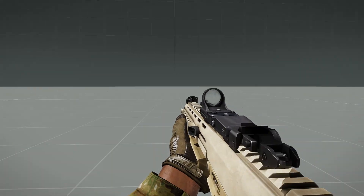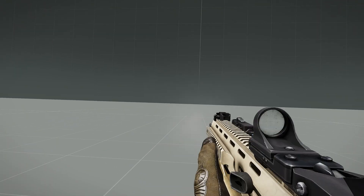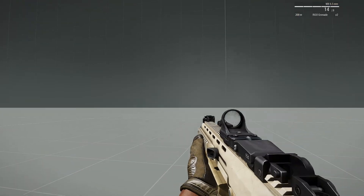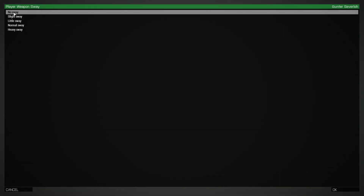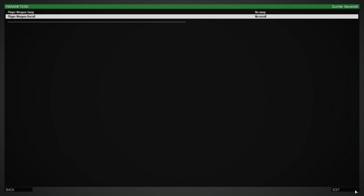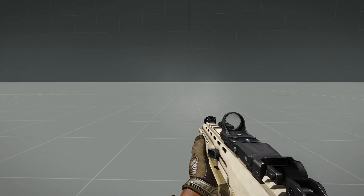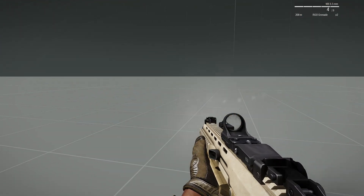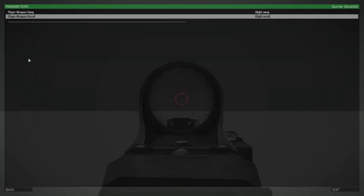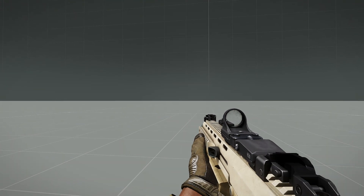As you can see this is the heavy sway - I don't know how you could hit anything like that - and the recoil is pretty extreme. Now let's adjust to no sway to see the opposite end of the spectrum - basically no movement at all. Back to parameters, set it to slight sway and slight recoil - it's a very subtle sway and a subtle recoil, quite manageable.